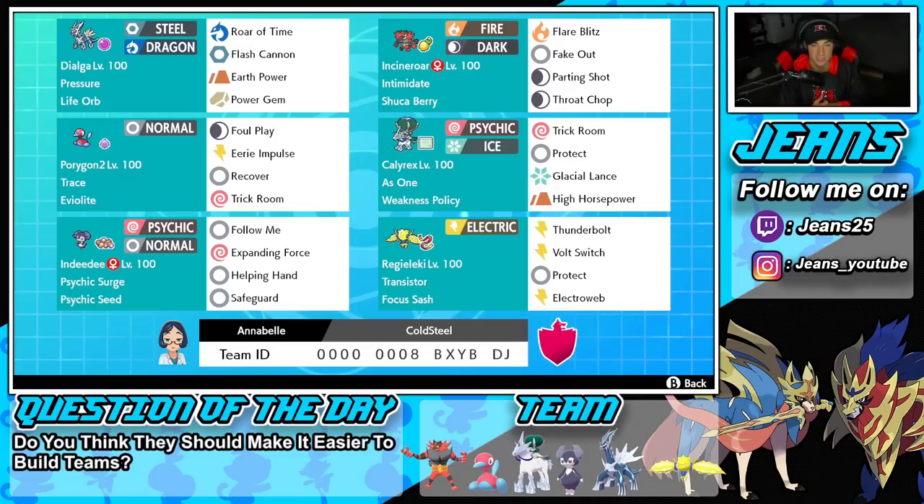Bottom left-hand corner is Indeedy with Follow Me — everything's pretty normal besides Safeguard. We're rocking Safeguard to protect us from sleep and status moves, so if we can set that up against something like Venusaur it can definitely come in clutch. The final Pokemon on the squad is Regileleki with Focus Sash and Transistor, rocking Thunderbolt, Bolt Switch, Protect, and Electroweb for speed control.